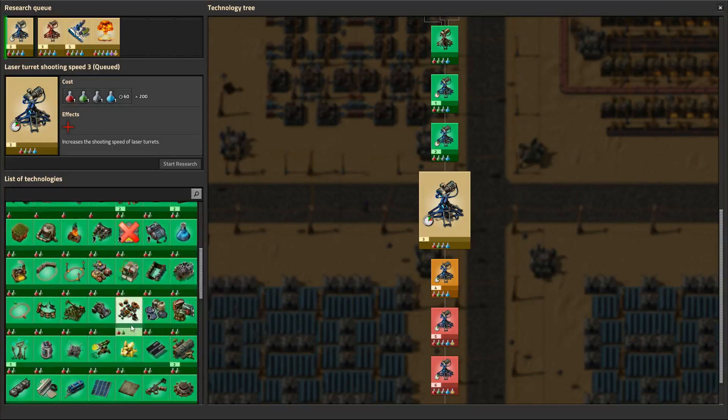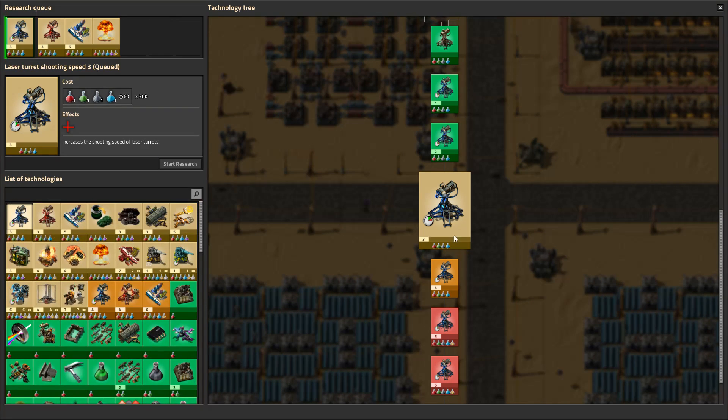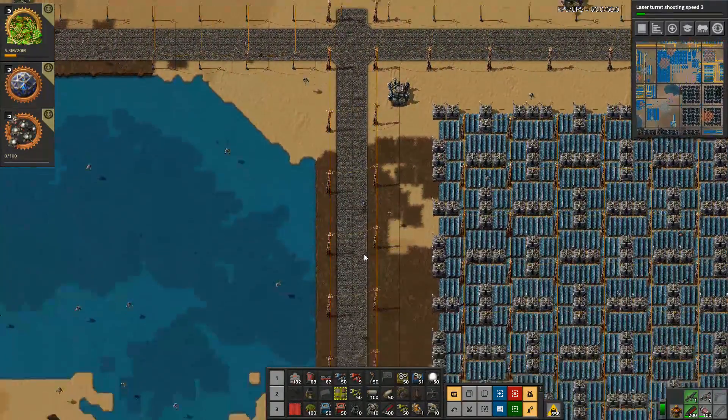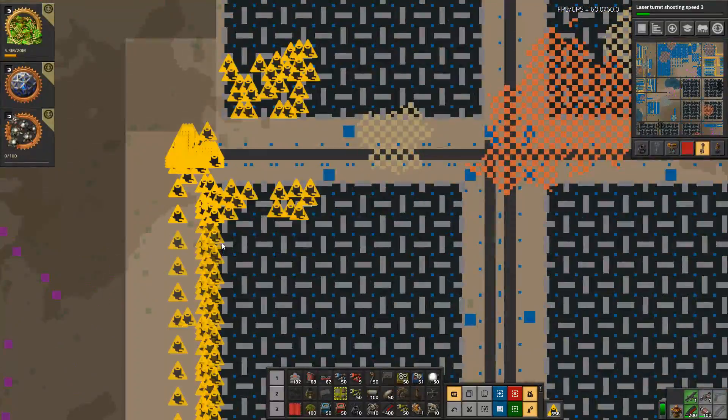We want to get all the research. Nothing is left here except for the higher tiers. Some of these higher tiers we'll need to do something with. I'm going to go down there and have a look at it.